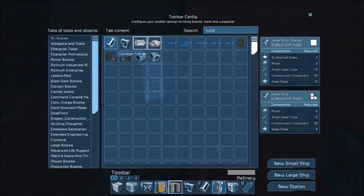For the curved one it is pretty much the same, just slightly different. If you do a small ship, you need an extra steel plate — that is the only difference. You are also obviously going to need uranium for this.